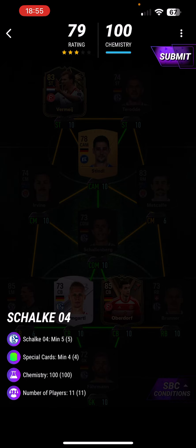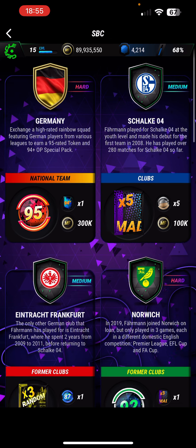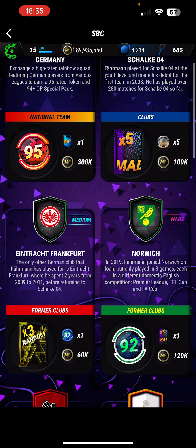Next one is moving to Schalke. You need 5 Schalke players, 4 card types, 100 chemistry. Pretty simple — you're using Farman again. You're probably thinking, what's all that stuff behind Farman? He is a PaceyBits 19 legend, where he was a prime icon moments — people thought he was 83-rated. If you play PaceyBits, let me know in the comments.